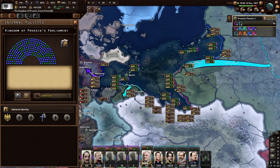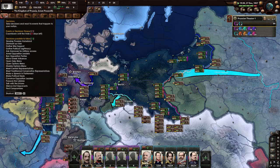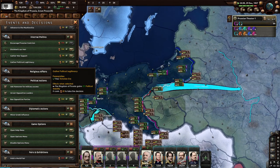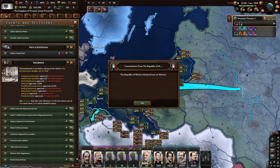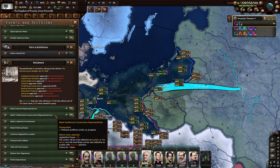The Kingdom of Prussia's parliament has options including internal politics, economy, space program eventually, and more. Looking at our parliament: traditional conservatives and centrists. We estimate the vote will have 104 for reform out of 256 needed — 128 is needed to pass. There's a civil war in Mexico. We need to convince more representatives. We can meet traditional conservative representatives or centrist representatives to sway votes.